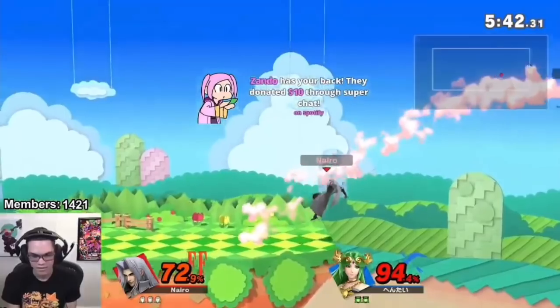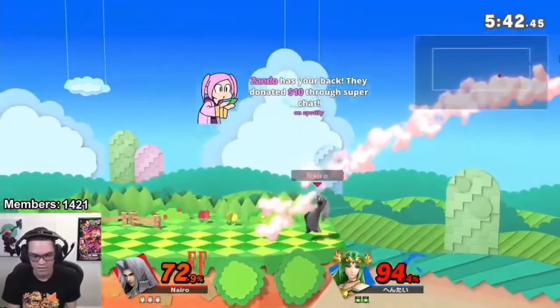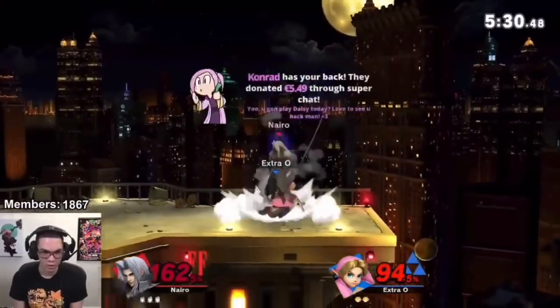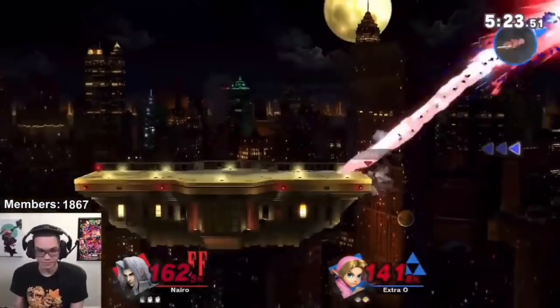Second is the use of forward air into the stage to set up positioning for an edge guard. Till now, we've mostly seen it used as a recovery tool, but Nairul's using it after he sends an opponent offstage — using it as a reverse aerial rush forward air into the stage for movement and positioning. It's also nice because it gives him access to an extra jump out of the wall stab for more coverage and an easier time recovering.